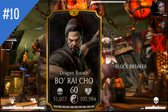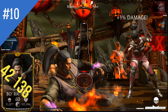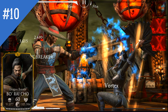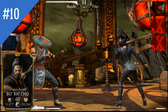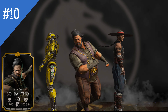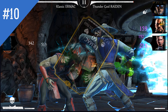Coming in at number 10 with a Special 2 minimum damage of 42,138, we have two characters. The first one is drunk all the time — correct, I'm talking about Bo'Rai Cho and his High Spirit ability. His Special 2 looks pretty funny and has a quite useful debuff. A lot of people underestimate Weakened, but in my opinion it is a pretty decent defensive debuff which can save your life and drastically reduce the enemy's power bar if he uses special attacks while Weakened.